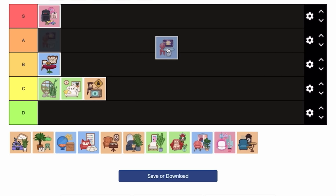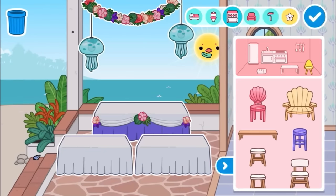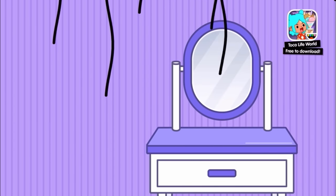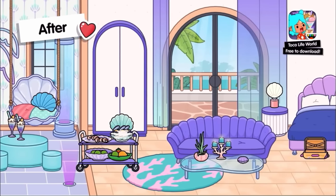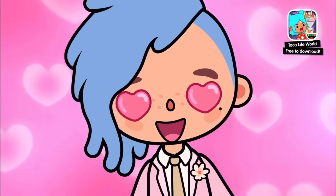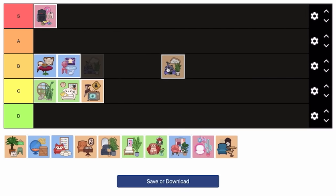Next is the Romantic Beach House — I'm putting this in B tier. It's a pretty nice solid pack with beautiful, bright, colorful decorations and you can really design a whole house out of it. What makes it stand out most is that it enhances weddings in Toca Life World. You can have a beautiful beach wedding — you can't imagine having a wedding without this pack.